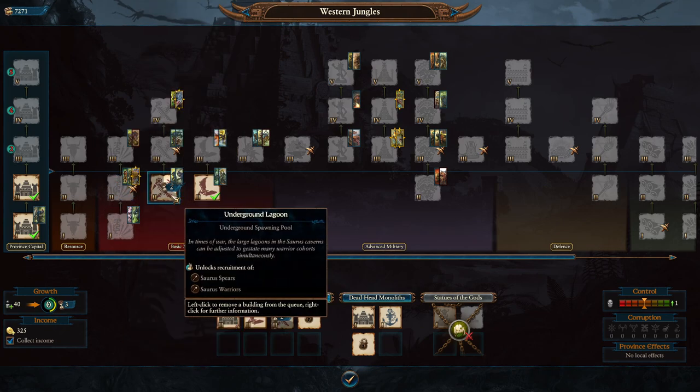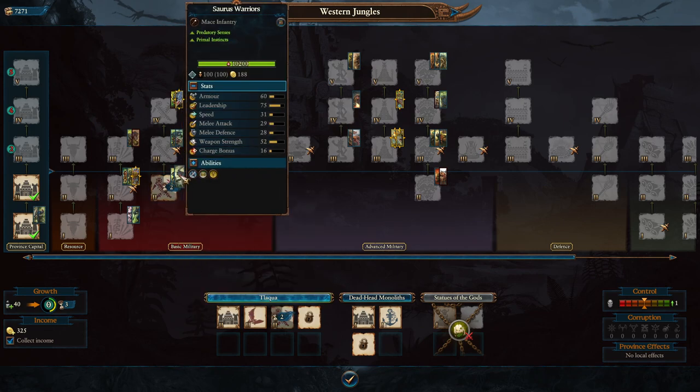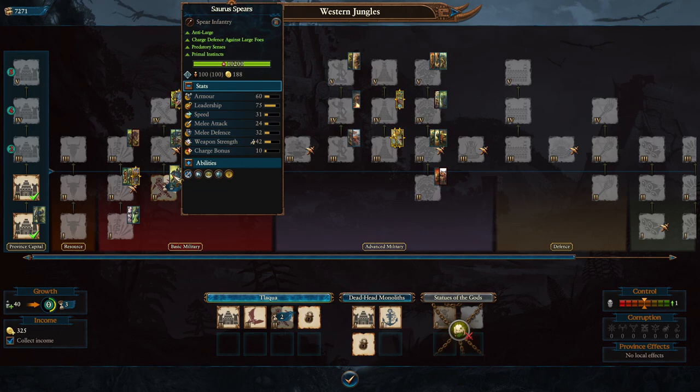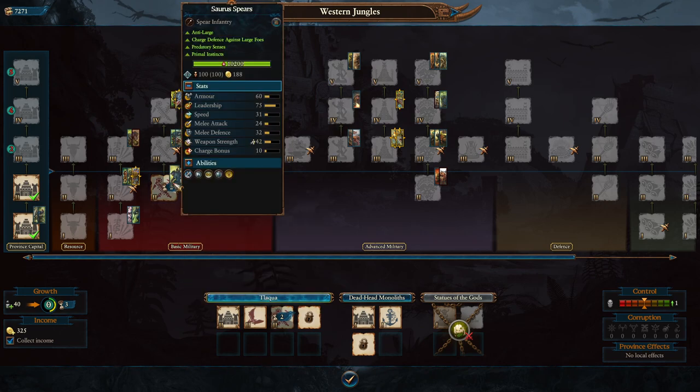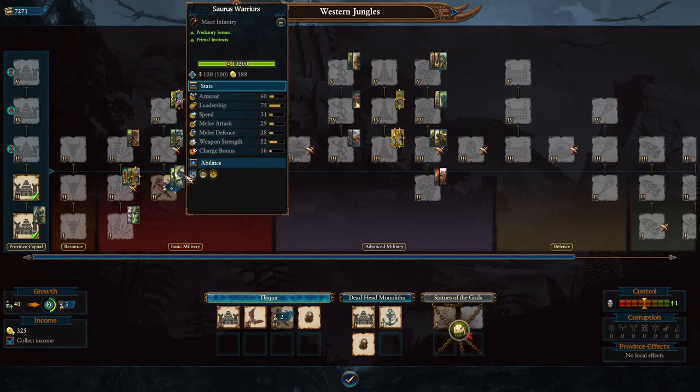The next tree is probably your main infantry tree - the underground spawning pool, or what I call the Saurus line versus the Skink line. These are your larger Lizardmen. You've got two different lines: ones with maces for melee and ones with spears which are your anti-cavalry unit. I don't tend to build Saurus Spears without shields because at the next level you get them with shields - shielded units are almost always better as they don't die as easily to ranged attacks. Bring a couple of Saurus Spears if you're fighting an enemy with cavalry, otherwise go with Saurus Warriors.